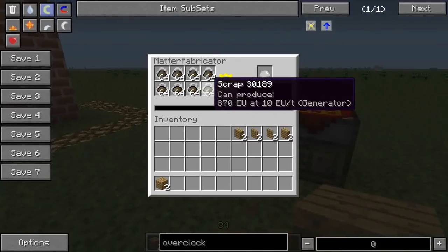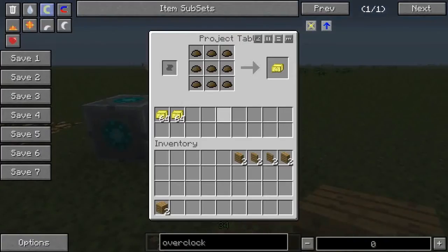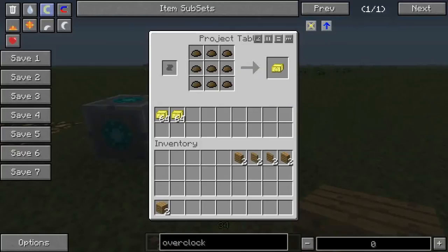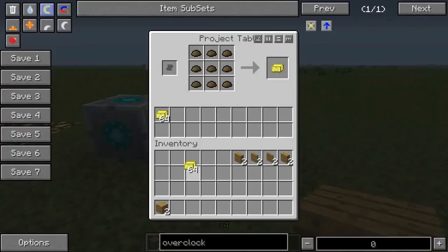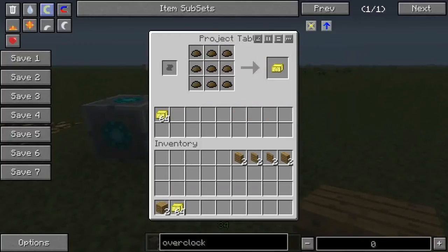Scrap — that's one use. There is another use of scrap which a lot of people don't actually use, at least from what I've seen from YouTube let's players — they don't bother using the scrap to produce scrap boxes. What's a scrap box? Well, as you can see it's crafted like this: nine scrap gives you one scrap box.